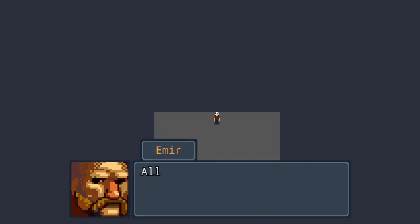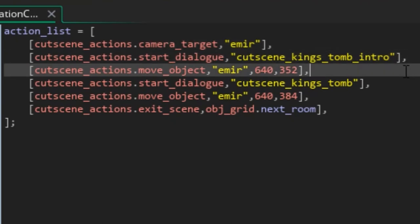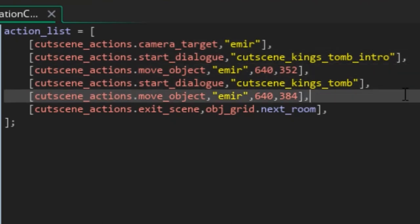With gameplay mostly sorted out, I decided to work on a cutscene system. It's pretty simple — essentially, all the actors in the scenes don't have any code. The cutscene controller does everything based on a series of instructions that it has.